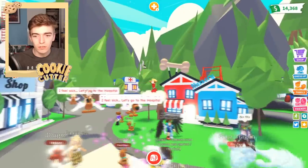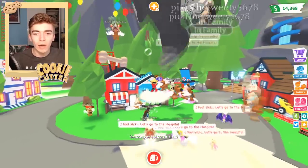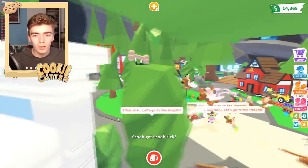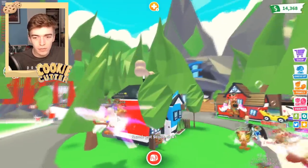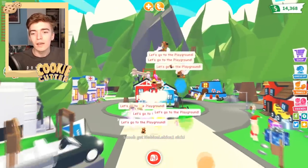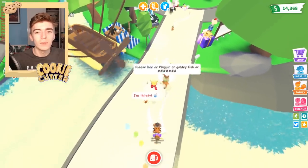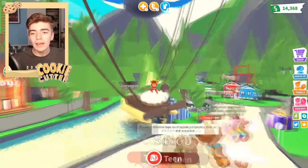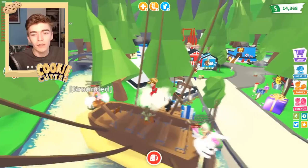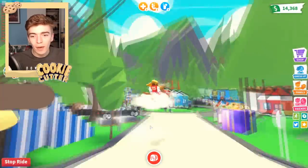I've never actually seen anyone do this technique inside Adopt Me. I just think it's really awesome that anyone can fly — it just looks like I'm some type of god just floating here. Let me know if you guys know about this special technique to get a free fly pet in Adopt Me. I don't know anyone that's talked about this, so I thought it would be quite interesting to make a video showing you can actually do this.